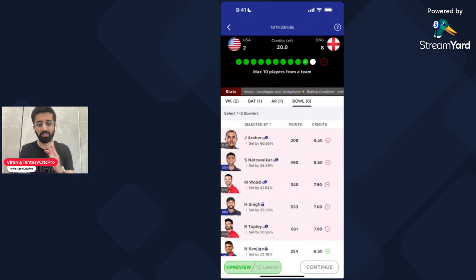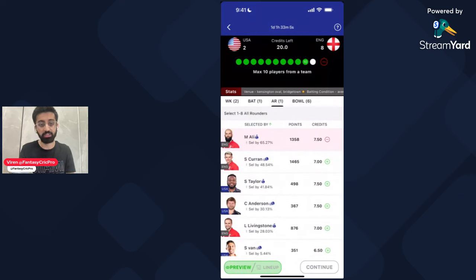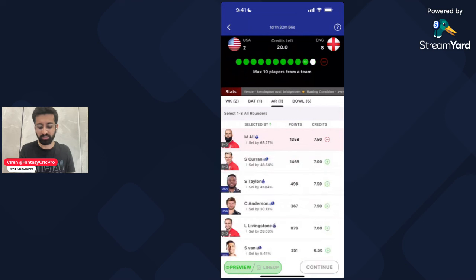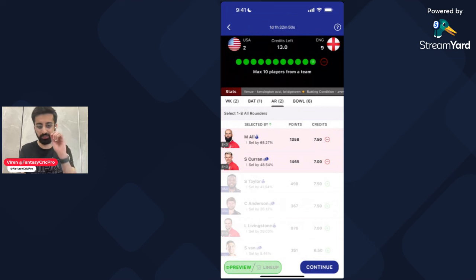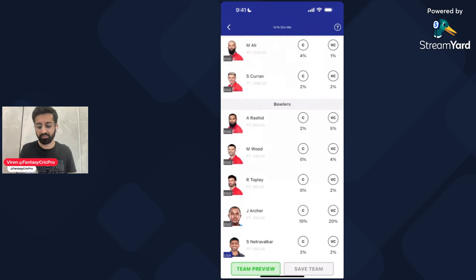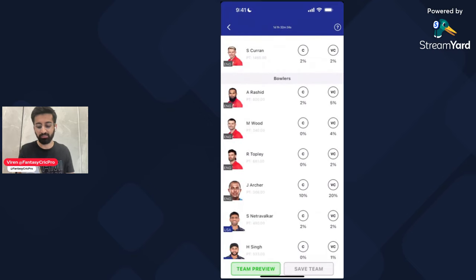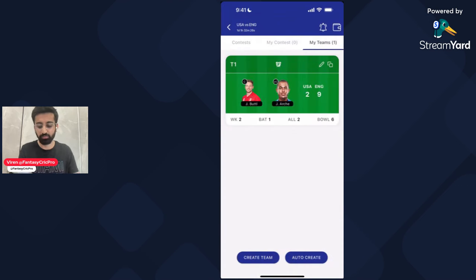Harmeet Singh is also in because with the bat and with the ball you get the value. Last pick — if USA does the first batting, then Corey Anderson will be a little tempting. Sam Curran also has a toss-dependent choice — he took three wickets in the last game. Based on the scenario and toss, how many bowling options are there will determine the final pick. I will put Sam Curran in that slot. Overall, Jos Buttler might be the captain choice, and Jofra Archer as vice-captain because his form is good, plus he knows local conditions.